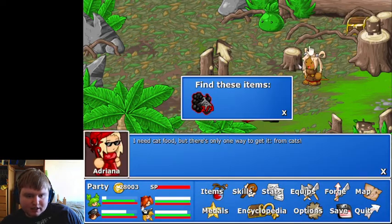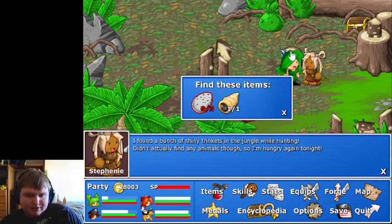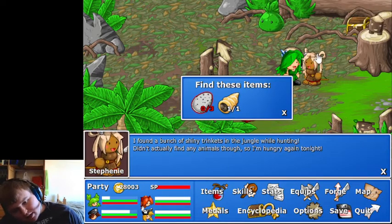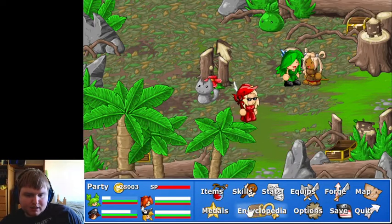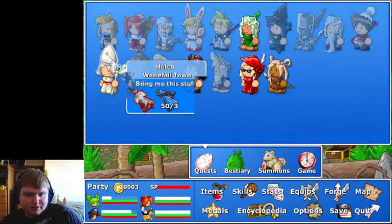What do you guys have to say? I need cat food, but there's only one way to get it - from cats. I found a bunch of shiny trinkets in the jungle while hunting. Didn't actually find any animals though, so I'm hungry again tonight. Yikes. What other quest can we complete at this time?